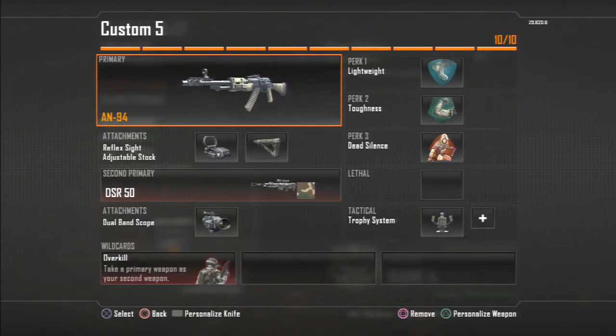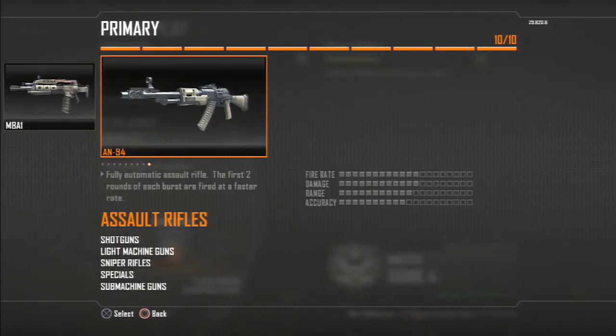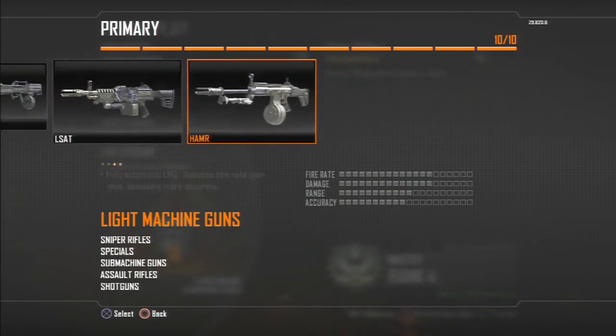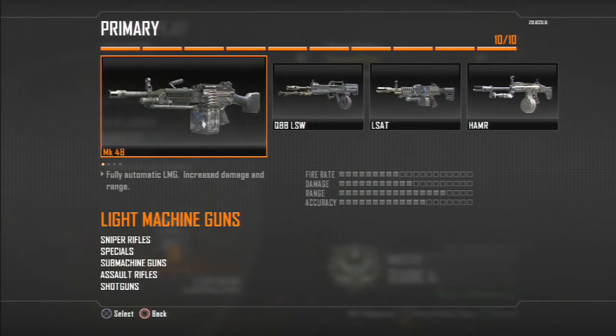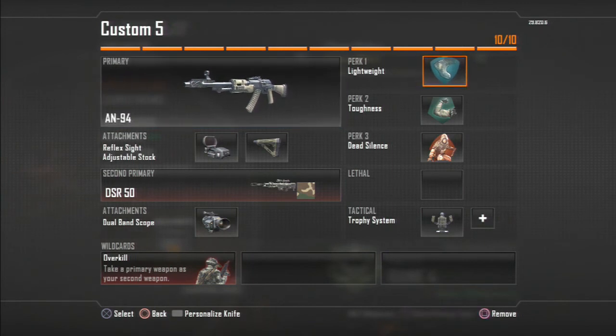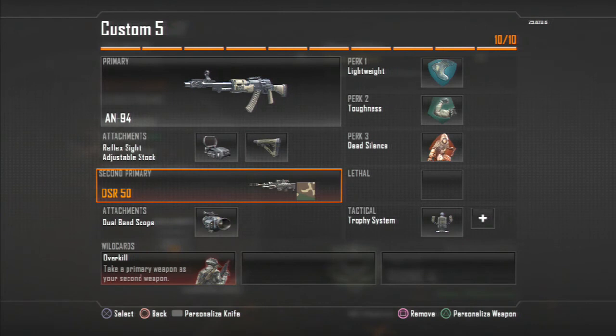But sometimes you get in those lobbies where you're playing against people from different countries, and then you definitely want to be using the AN94 purely because it seems to do so well on any kind of connection. I always do well with this class — this is probably my favorite class, my most consistent class. If you want to play search, make sure you swap out to dead silence of course.